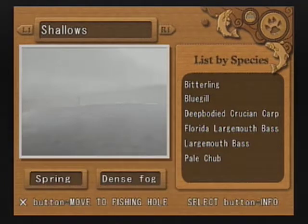We have a few different kinds of fish here: bitterling, bluegill, carp, a couple kinds of largemouth bass, and the pale chub. So we're heading to the spot now.